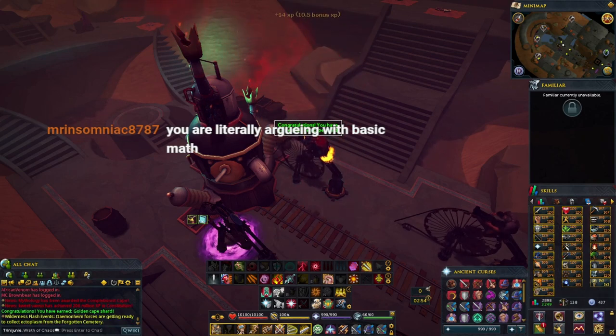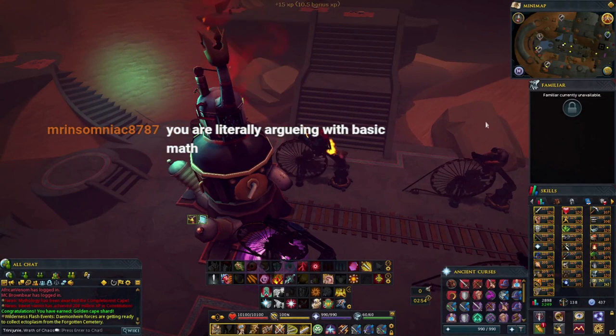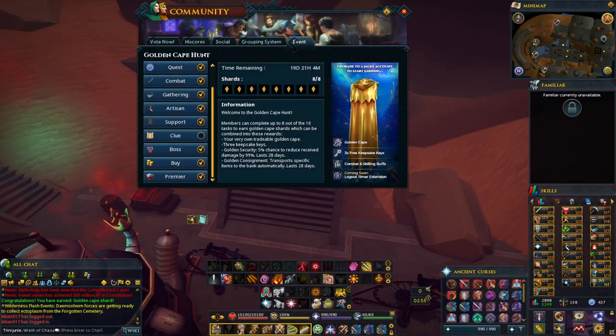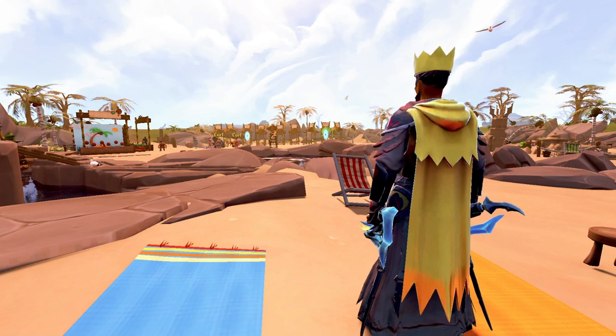There we go, golden cape! Let's go. All right, now I got the cape. Just got the cape. Let's go make that cape. What's good job boys, and welcome to my golden cape shard guide.